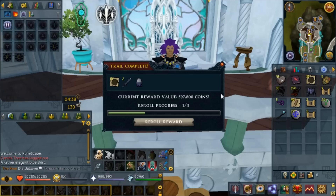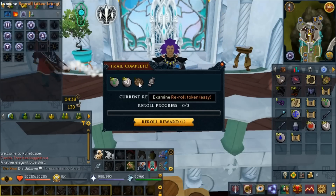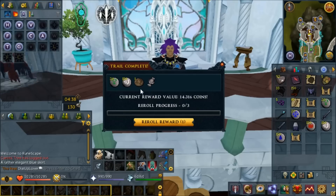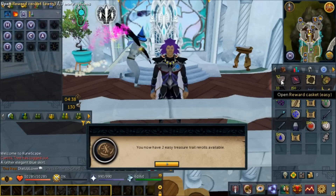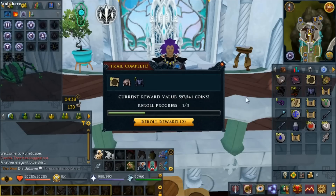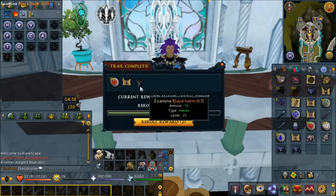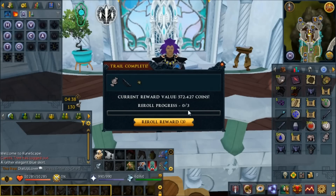There's a blue elegant skirt - that is the kind of stuff we're looking for. There's a fortunate component. I'm not sure what price fortunates are floating around right now but they crashed hard after the clue update. I'm going to keep this - I've never seen this before in a clue. It is a reroll token for an easy clue! I'll redeem it and get an extra reroll available - that is actually really cool. There's another fortunate component with the Zammy robe top, and another fortunate component with the black helm.